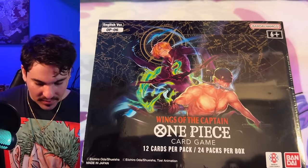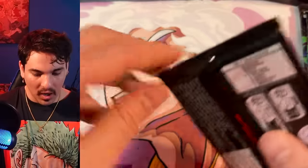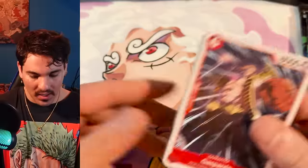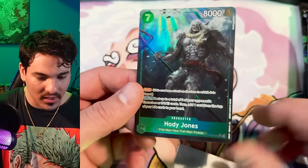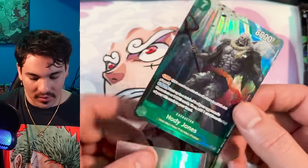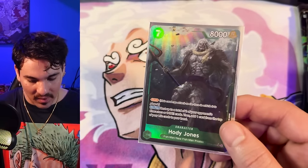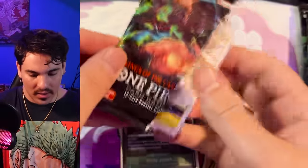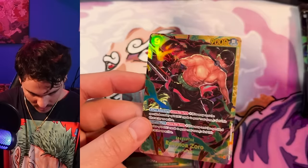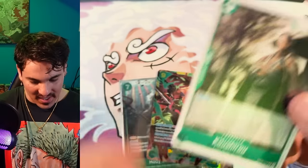Box number twelve, here we are at the end of the case. Big Mom — this is definitely going to be an SP box. Hody — hate the art, love this card. This card's crazy, really really nuts in Yamato as a finisher because you can play it for seven, use Yamato's effect, give it two Dawn, and swing for 10 for game. SP Zoro — we pulled all the secrets at this point. One more hit in this case — it's going to be an SP.